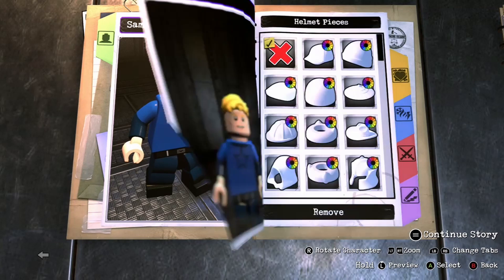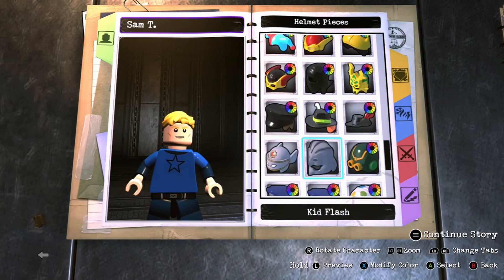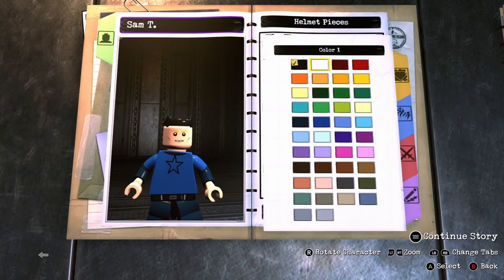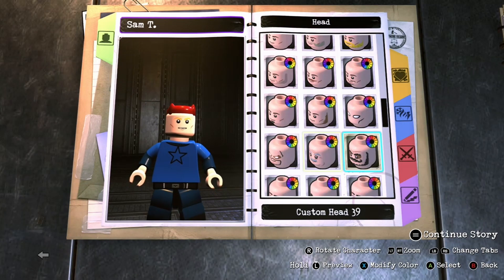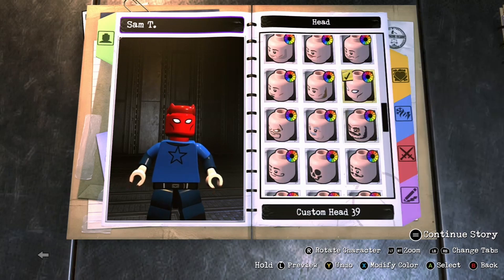First, we're going to want to go with a helmet that matches Daredevil's head, because he has the devil horns in front. So let's see if there's one over here. Yeah, here. Should we go for darker red? We'll change it if need be. Then his mask — it's going to be like this. Or something.